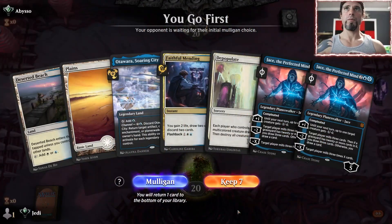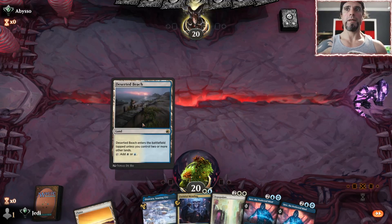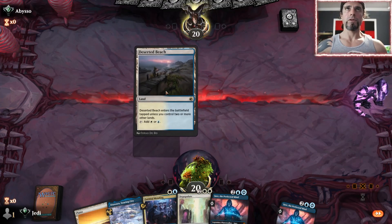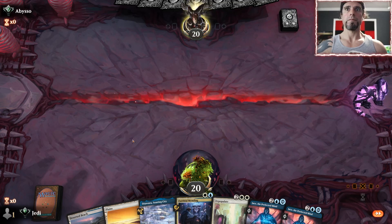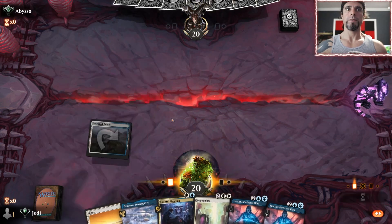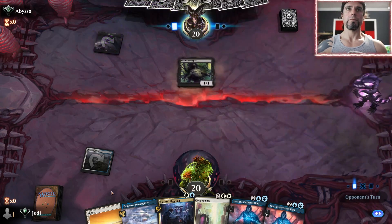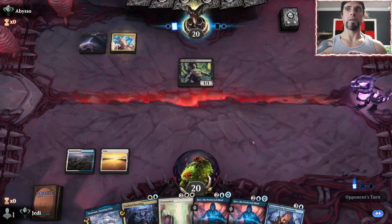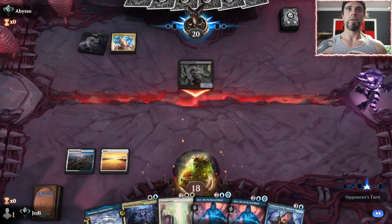We get to go first and have plenty of interaction — let's keep this. Lead off with the beach so we can Faithful Mend if needed, but I think we're just going to Jace. Try to get Jace down as early as possible to buy some time — hold the Mending until we really need it. Mono black? At least they won't have a way to deal with our Mycosynth — oh, Esper, okay. Seems good.